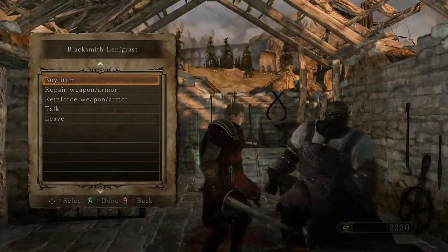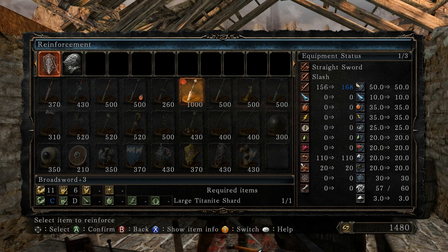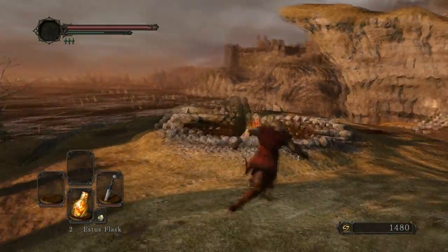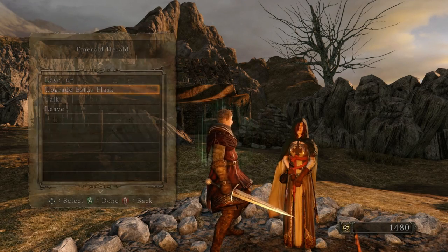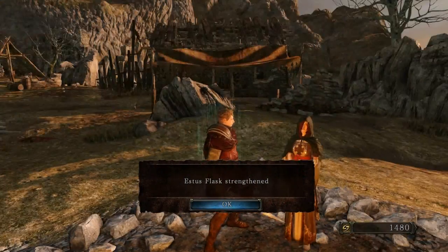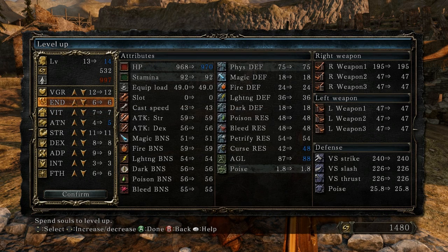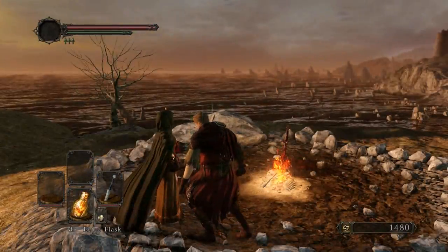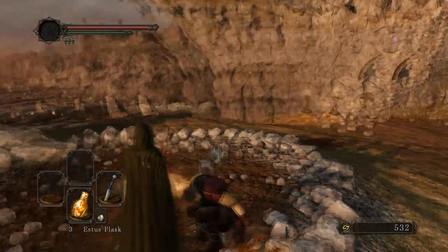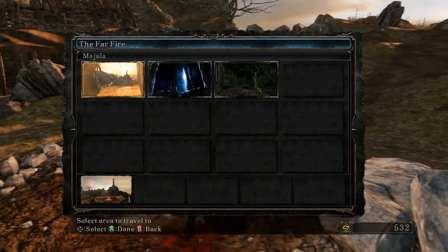So much to do here. Gonna reinforce our weapon again. Large Titanite Shards are a little harder to come by and I definitely don't know that I'm gonna be using this weapon forever, so let's maybe hold off on that upgrade. More endurance. Back to the forest.